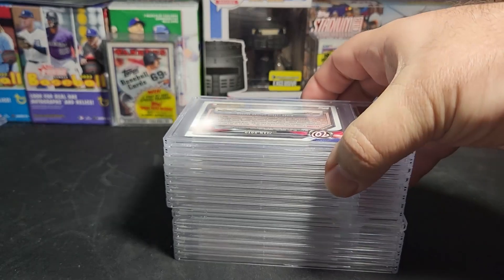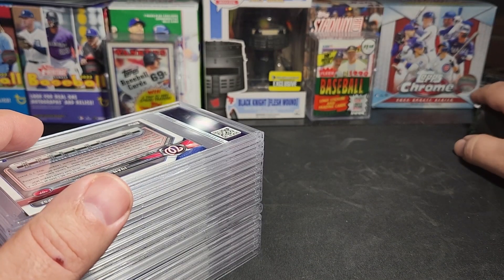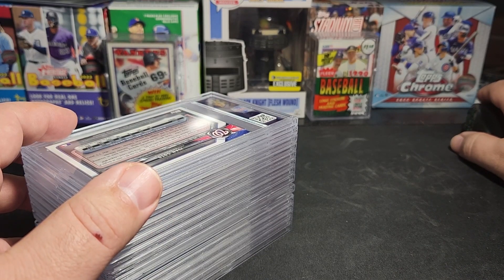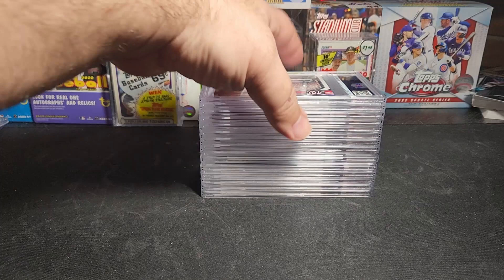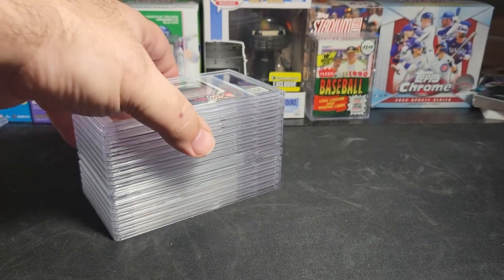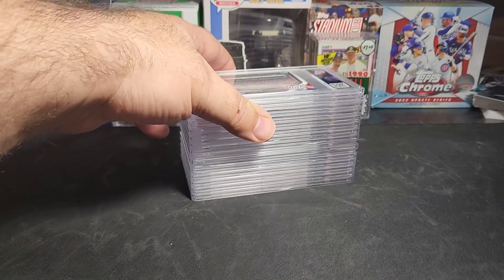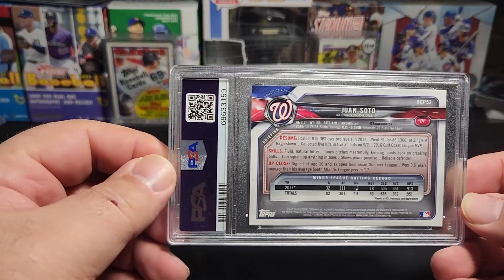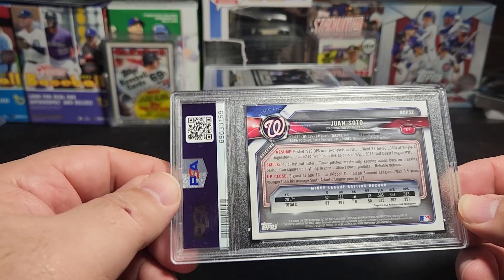Alright, let me bring up my list. This was a 14-card sub with a few different people sending cards in. This is a little bit out of order from when I sent it in. Let's see — this one is a Juan Soto Bowman Chrome Prospects, this is the Bowman Prospects Chrome version.